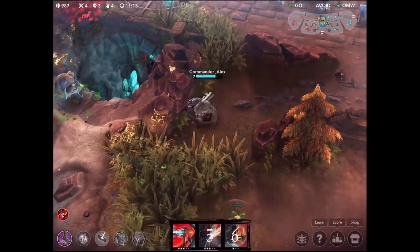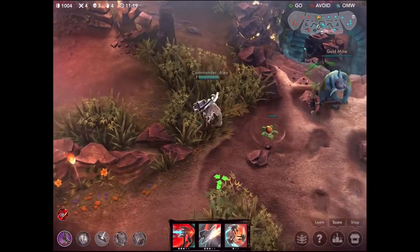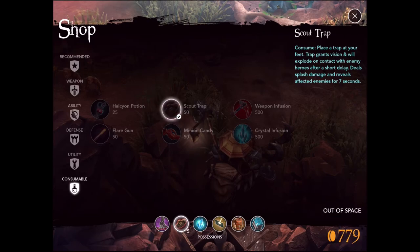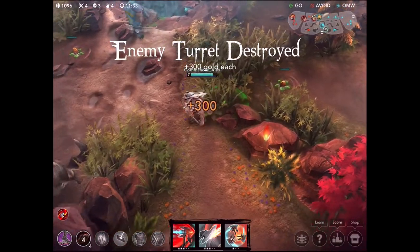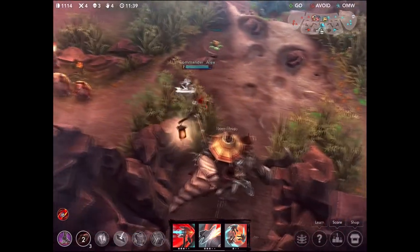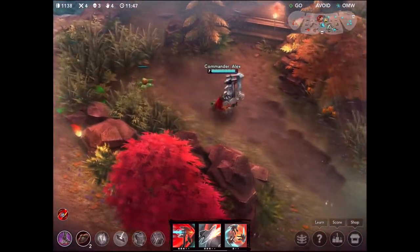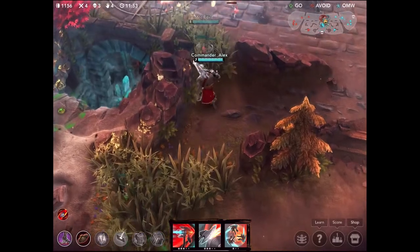Now at almost a thousand gold again, probably going to head to the shop fairly soon. Back in the shop, picking up some scout traps, which is a smart thing to do because Taka is very good when it comes to stealth. If you can drop scout traps and light up his running path, it makes it a lot harder for Taka and basically takes away one of his abilities. Probably one of the most important things you can do when facing Taka, and it definitely led to a bit of a turning point in this game.